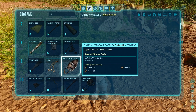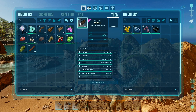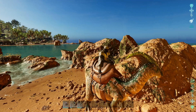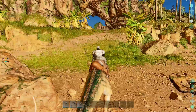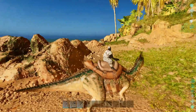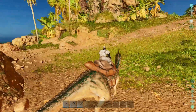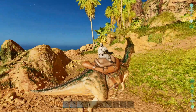We have equipped the Parasaur saddle — it goes in the saddle slot when you open its inventory — and we got on the back of it. Not too hard to make: just farm some hide from dodos, Lystrosaurus, or Parasaurs, and you can ride your own Parasaur.